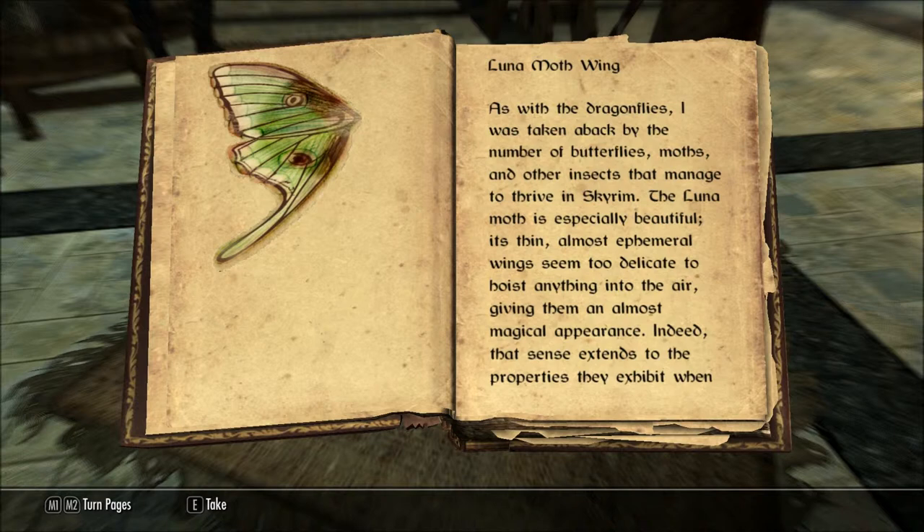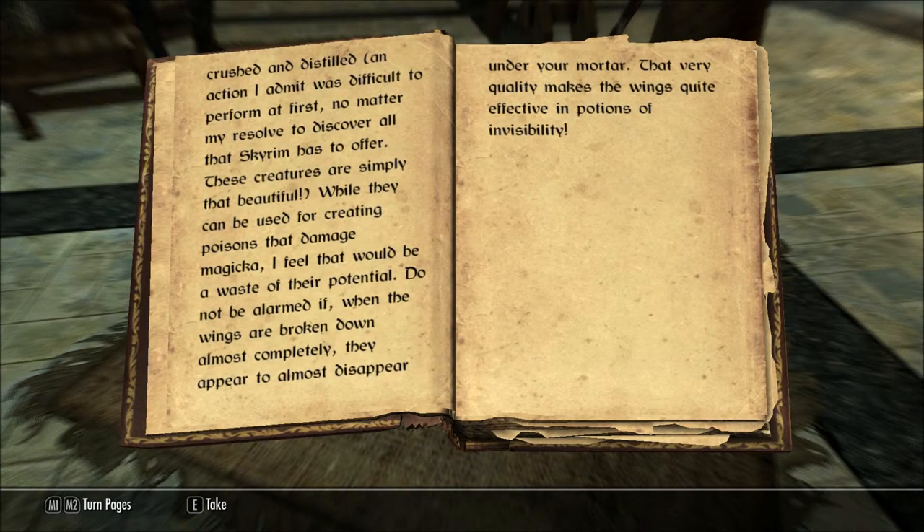Luna Mothwing. As with the dragonflies, I was taken aback by the number of butterflies, moths, and other insects that manage to thrive in Skyrim. The Luna Moth is especially beautiful. Its thin, almost ephemeral wings seem too delicate to hoist anything into the air, giving them an almost magical appearance. Indeed, that sense extends to the properties they exhibit when crushed and distilled. An action I admit was difficult to perform at first, no matter my resolve to discover all that Skyrim has to offer. These creatures are simply that beautiful.